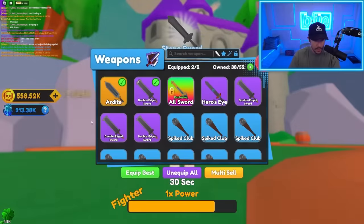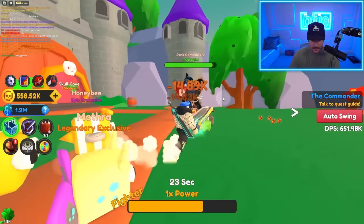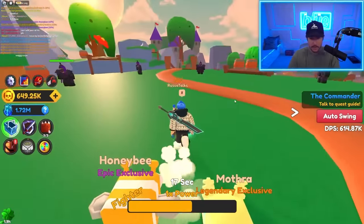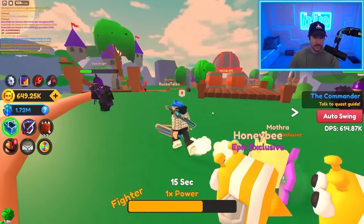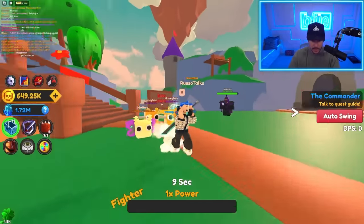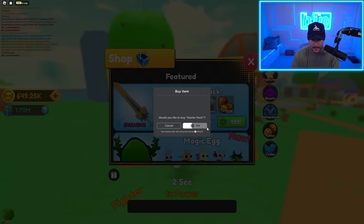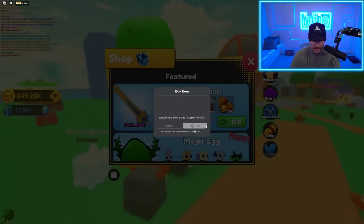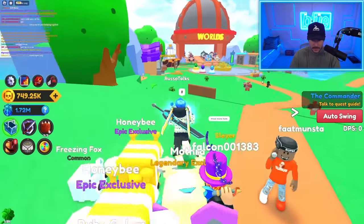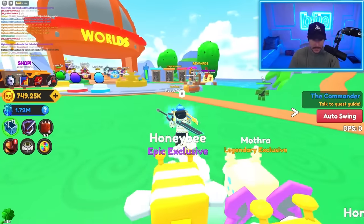Oh my gosh, I'm destroying these people. I didn't even have my best sword equipped — now that I do, check this out. There's the next area: Skull Cove. I completed this quest line — hopefully you get like some sort of badge like anime fighter sim. Look at my sword, it's glowing. Can I buy another one? I can — and can I equip two now? Yes! That's massive. I have two of these and they look dope, they go with my avatar.